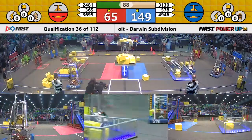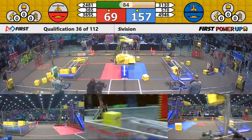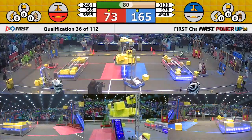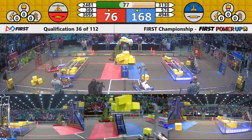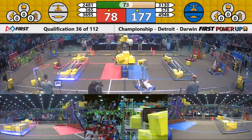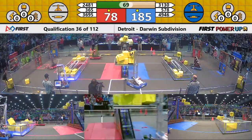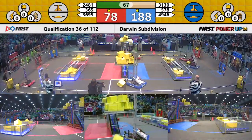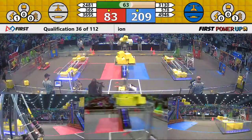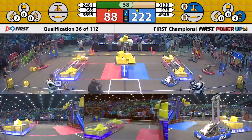The Roboteers try to pop a cube up into the scale but it falls to the ground — they even tried to catch it but it still fell. Mo puts one up on the scale, precariously placed, but blue still owns that scale. Red is trying to get ownership back by adding a few more cubes, but it's still owned by blue with over a minute to go — a 100-point advantage for the blue alliance.